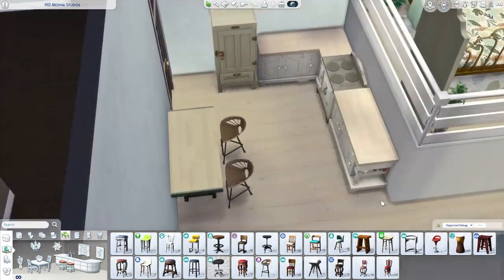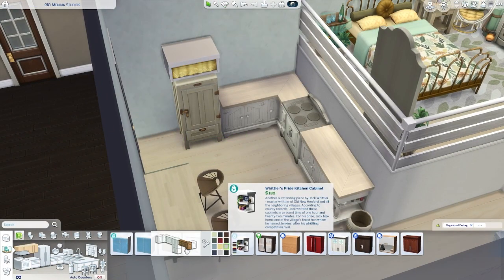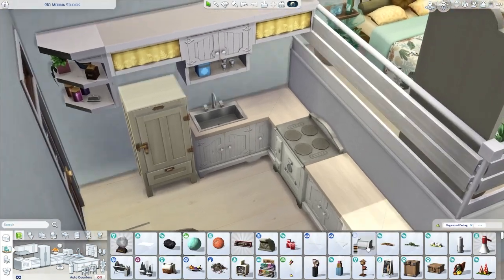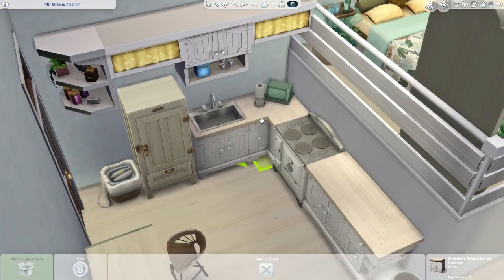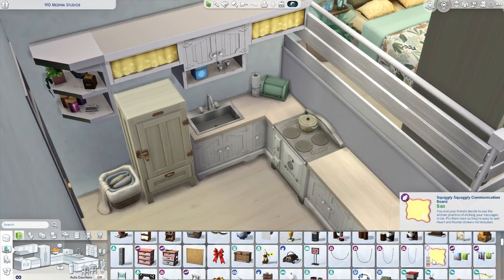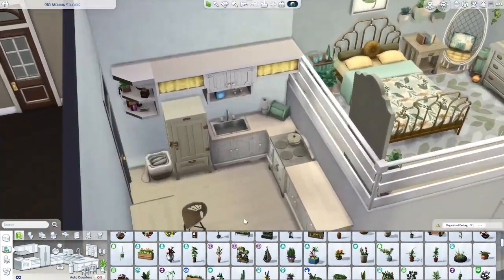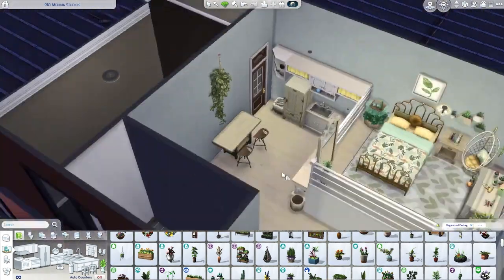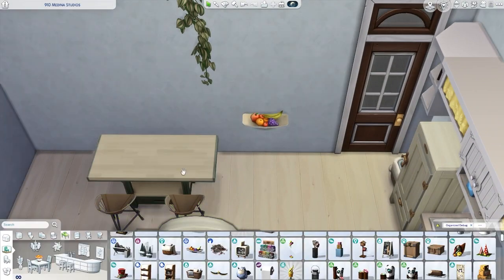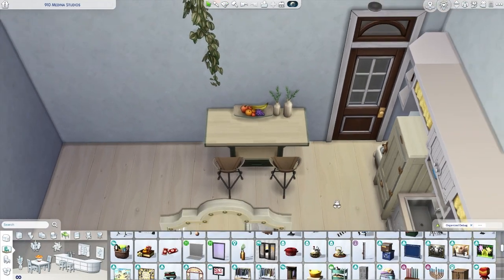We are moving on to the kitchen, and for the kitchen I decided to go with Cottage Living counters — the light ones. I like all the Cottage Living counters but the light ones and the black ones are my favorites. I've been wanting to use them a lot recently but kept not using them, so I decided we're actually going to use them today.